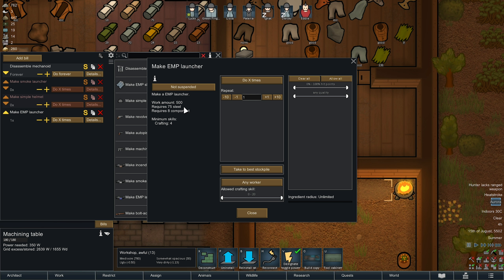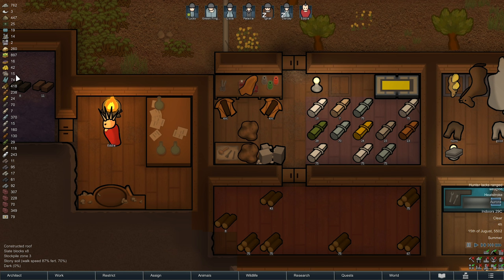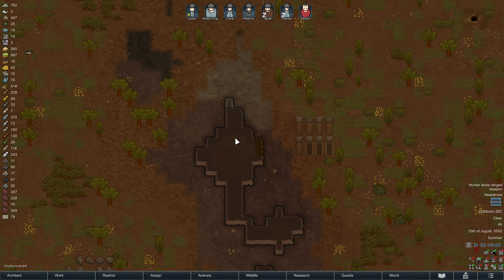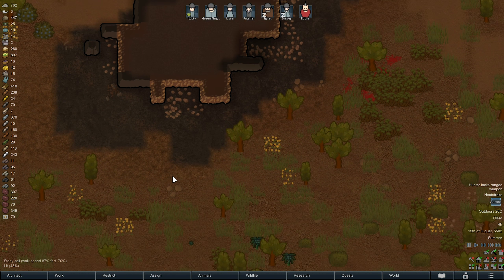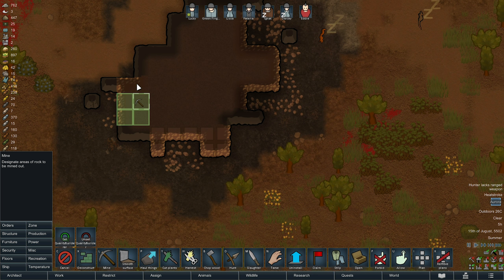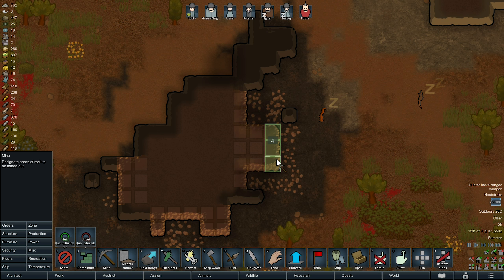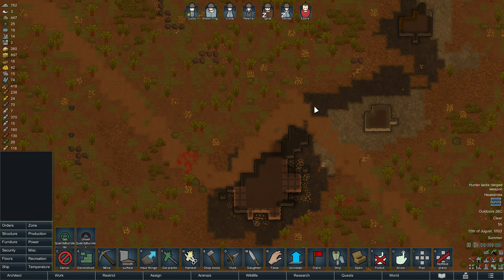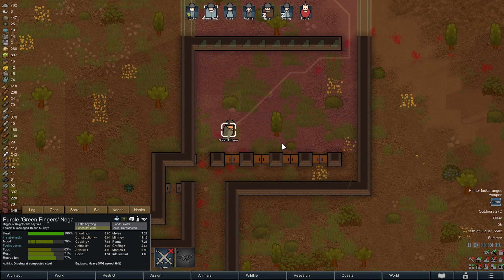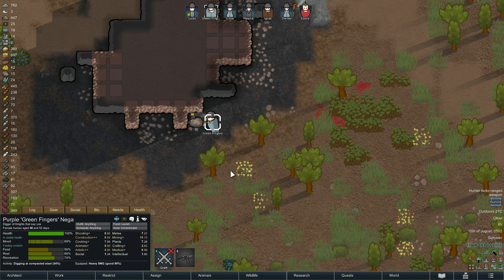So we need steel and components. I think we have got... yeah, we've got components, we just need steel. Let us go and have a little look. I can see steel over here. Let's mine all of this out. I reckon that's going to be quite a rich seam. That's going to get me lots of steel there.